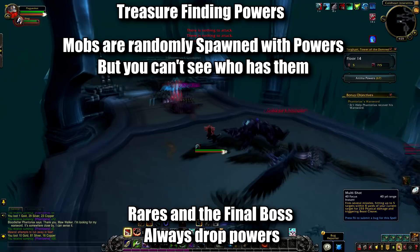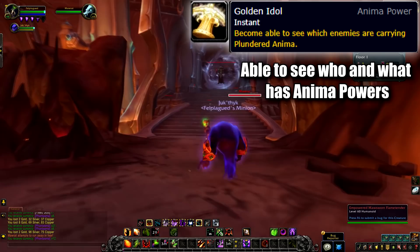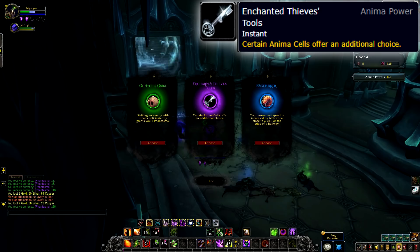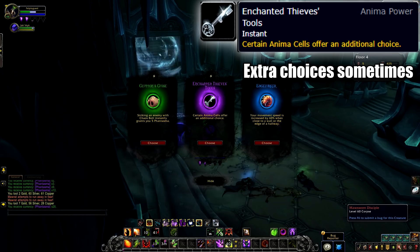First, we have the Golden Idol anima. This anima power allows you to see above enemies' heads whether they have a power or not, allowing you to skip mobs if you really don't wish to deal with them and know that they have no powers to give. Next is the Enchanted Thieves Tool, giving you an extra anima power option to pick on occasion, which is quite useful as sometimes all the choices are not so good, or you want a higher chance at getting that one power you really want.